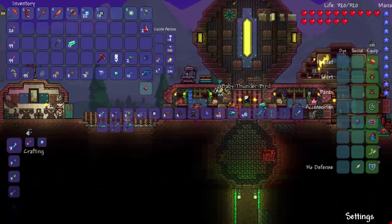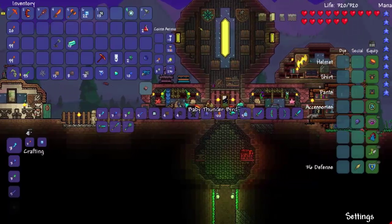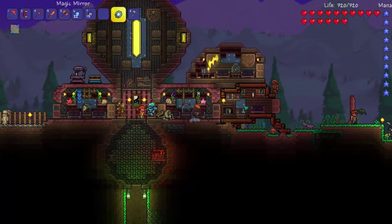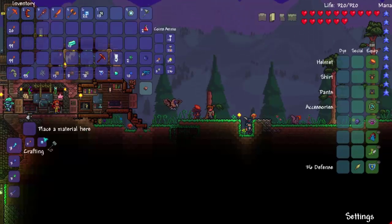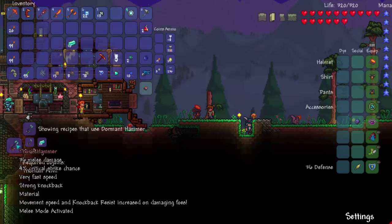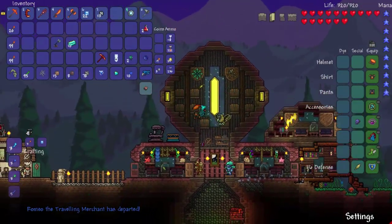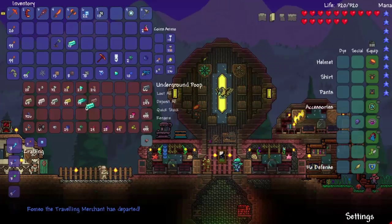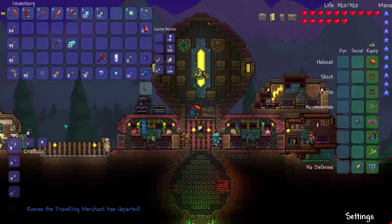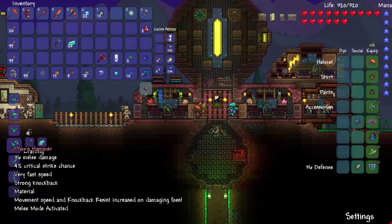If we go to a workbench... Thor's hammer. We need 20 thorium bars. That's killing me. Now I should be able to make Thor's hammer: 36 melee damage, very fast speed, strong knockback, movement speed and knockback resist increased on damaging foes, melee mode activated. This is a material too.